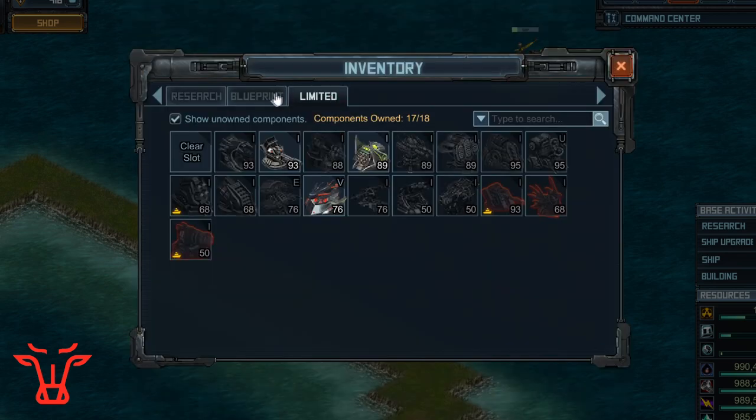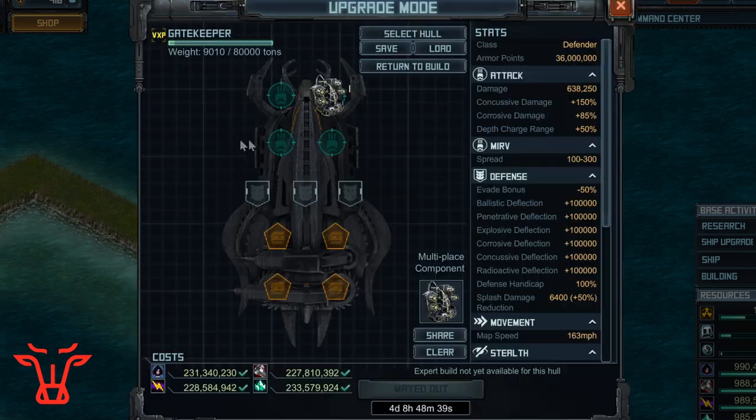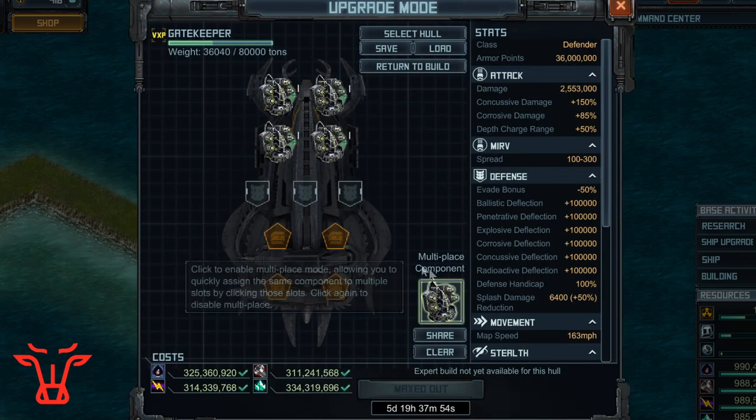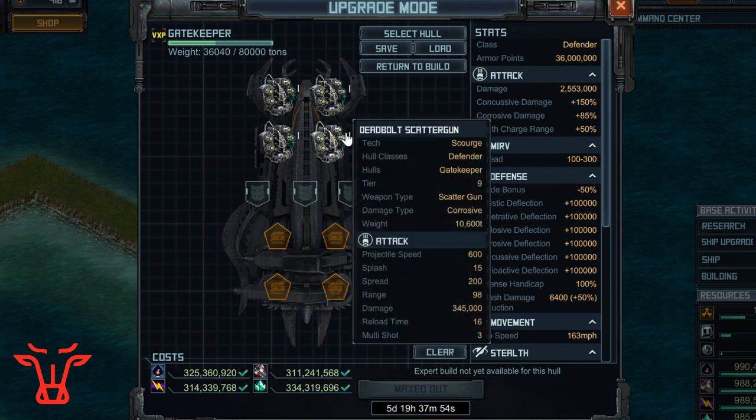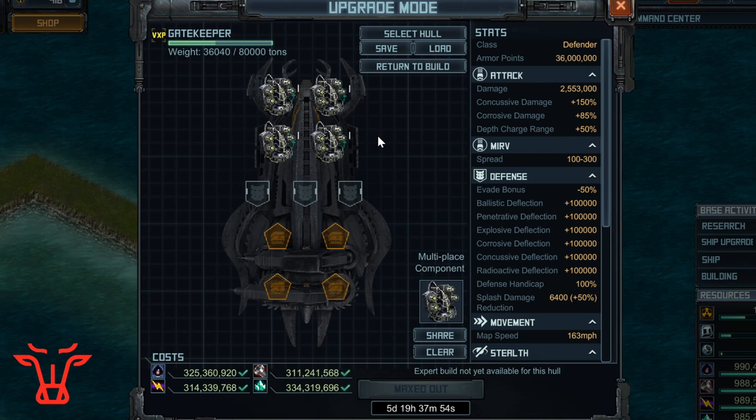I'm going to start with a fairly simple build, which is a more standard one using the deadbolt scattergun. The mechanics of the gatekeeper are such that when the gatekeeper is underwater, it heals the four closest buildings that were damaged, and it only heals when it's underwater. If it's underwater, it cannot fire surface weapons — the deadbolt scatterguns are a surface weapon. When the gatekeeper does surface and it is above water, which it does do unlike the gluttony or some of the other subs we've had, it does a whole bunch of damage and can shoot surface weapons. When it is underwater, it heals. When it's above water, it does not heal. That's the basic rundown on the gatekeeper and the mechanics.